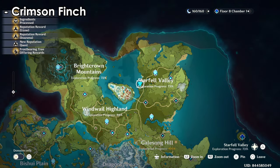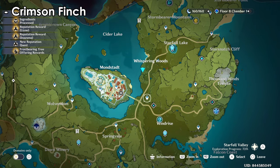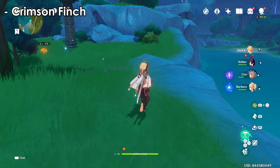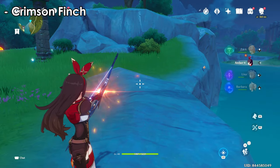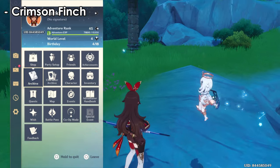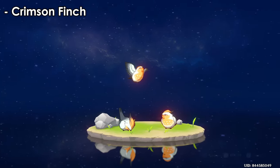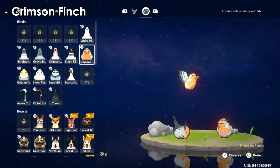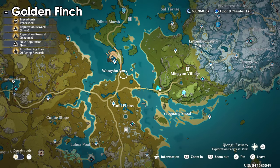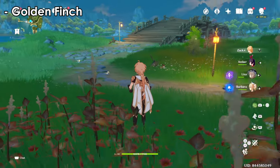For the crimson finch, there's a bunch here in this location — they're almost everywhere in this area but because they're small they hide under the grass, making them hard to find. Come back with your Omni Ubiquity Net, which you bought for 10,000 Mora, and capture one. The crimson finch and crimson pigeon both have an orangish color. The golden finch is kind of rare but you can find them in this location — there's a bunch here spread around.